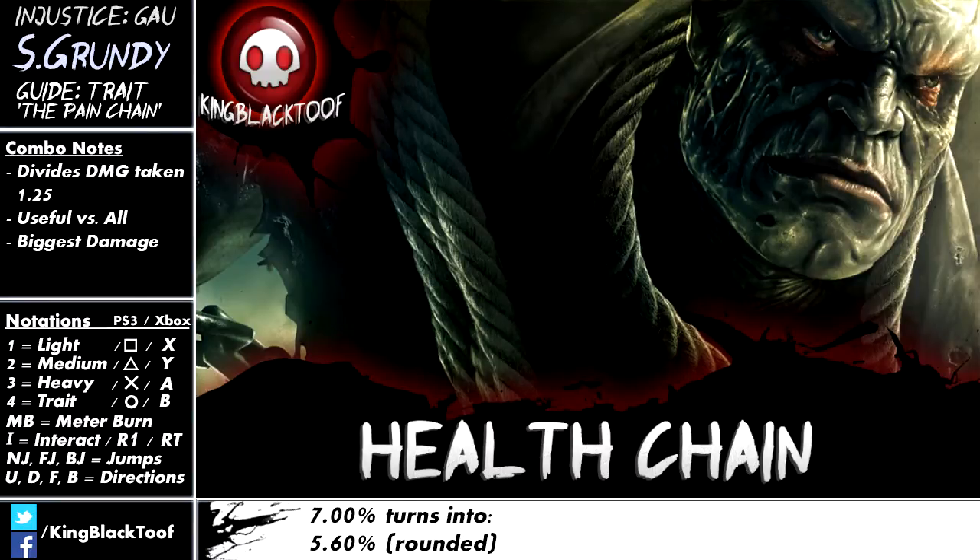The next chain is the health chain. This is probably one of the most used ones, because it does the most damage of all the chains without any Ex Grave Rot. So if you've got a meter burn Grave Rot and you want pure damage, go for the damage chain instead. But if not, the health chain will give you the most damage.